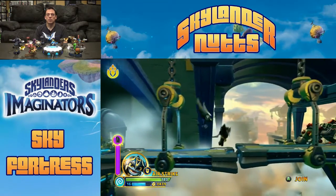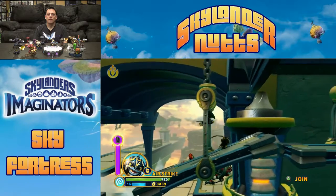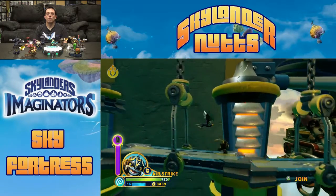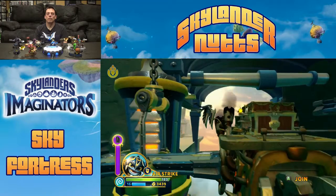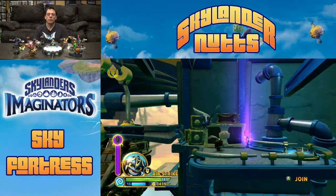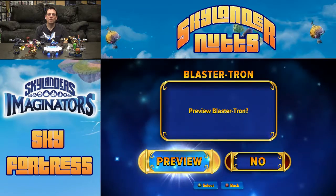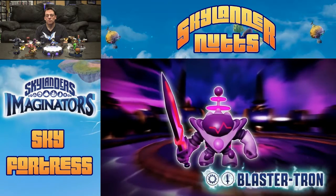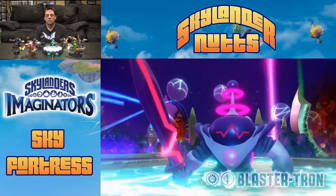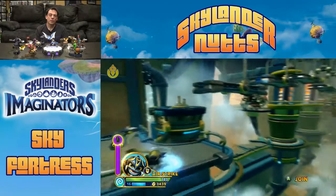Be patient at the center until you know where the next platform is coming from — they all move. There's our third soul gem — Blastertron. Let's preview it. And instead of having to jump all the way back, they give you a nice warp portal here — straight back to where you were. Now you can continue down the normal path.